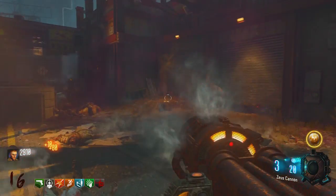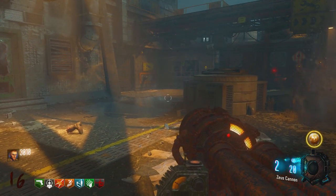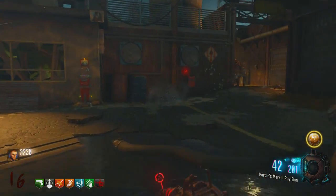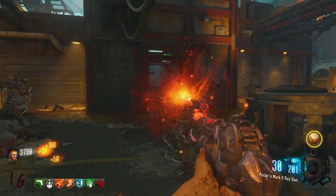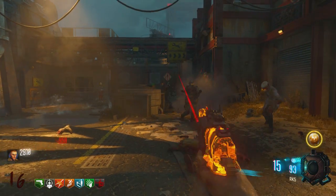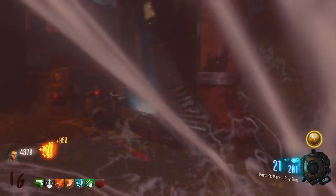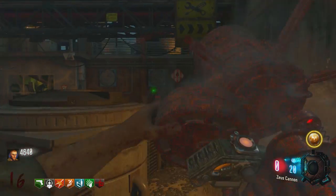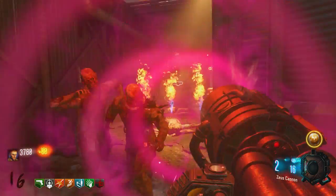What's up everybody? Welcome back to another video on my channel. In today's video, I'm going to be giving you guys an absolutely insane video showing you guys all the effects that wall power and crate power have on the different and new special weapons and special grenades in Black Ops 3 Zombies DLC 5. We're going to be testing out what effects the Gobblegum's crate power and wall power have against different new weapons in this game.